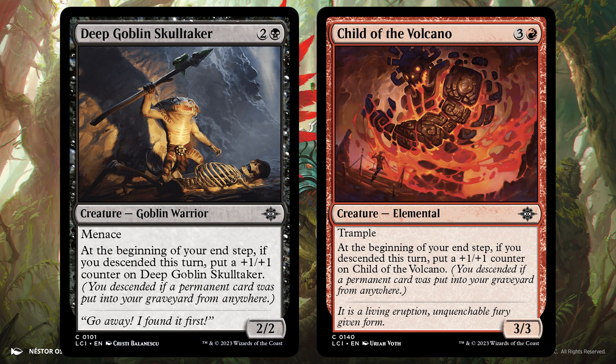As a bonus, I wanted to shout out Deep Goblin Skulltaker and Child of the Volcano. Both of these cards get a counter on your end step if a permanent card was put into your graveyard from anywhere this turn. They also both have evasive keywords — Menace and Trample respectively. They aren't standouts by any means, but they have both inevitability and evasion, which is sometimes enough.